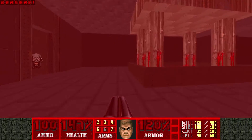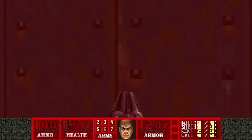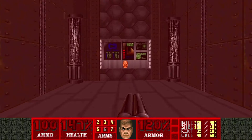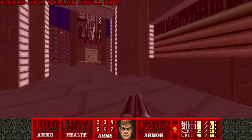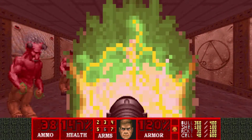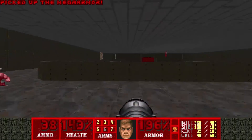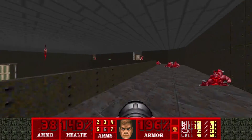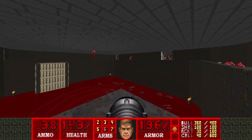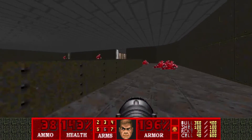Let's see what exactly we did. The switch we pressed in the maze lowered the yellow key. Now we're gonna have to deal with the barons. I'll also release another cyberdemon so they can infight. Although all the barons are gone — I think they went to the archvile room. And the cyberdemon is not showing up at all.